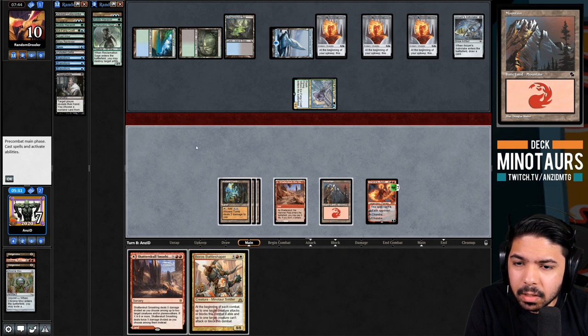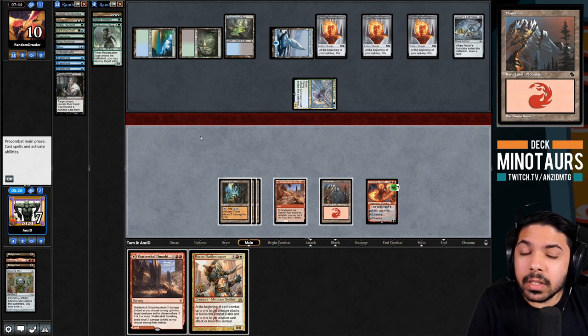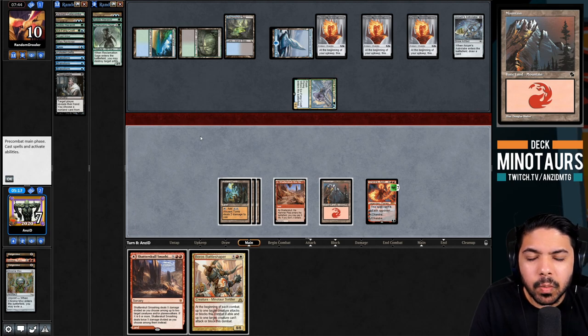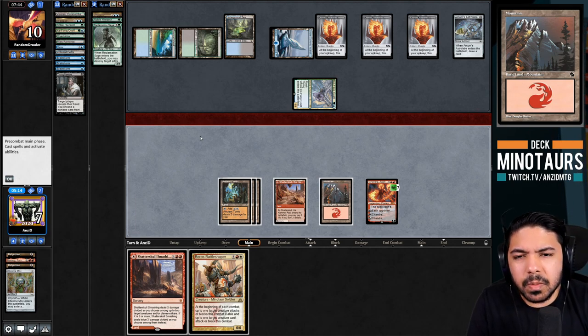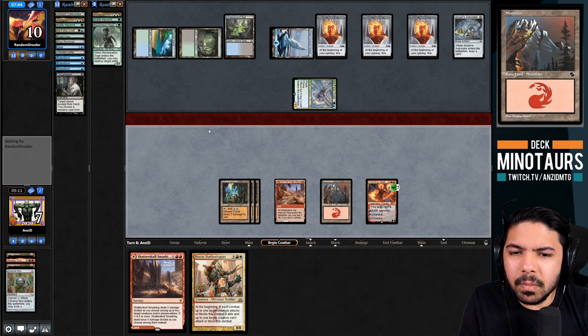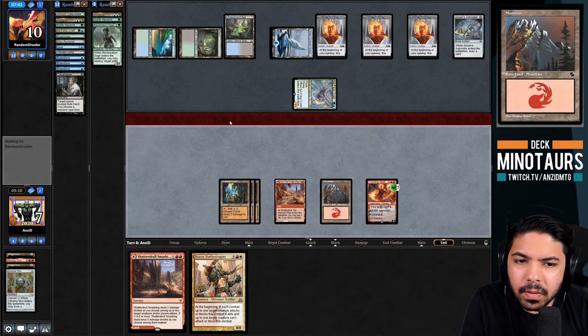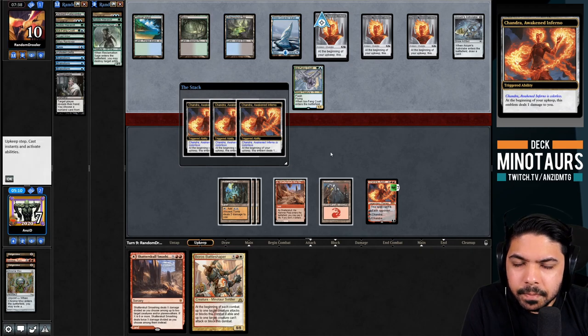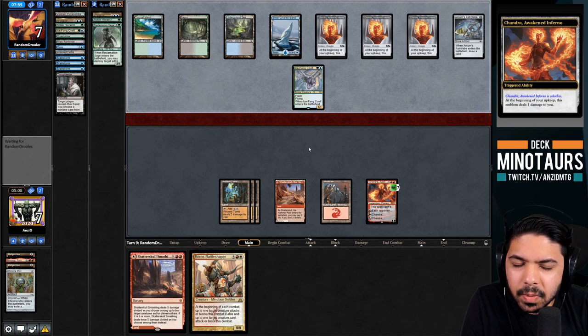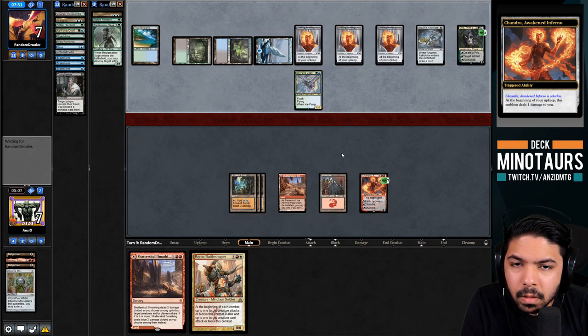We get a little greedy and keep Chandra ticking rather than killing Ice-Fang Coatl. But they top-deck Oko. We go down to three life taking four damage. We sweep the entire board with Chandra's minus-three, play a land, and pass. Sethron comes down as our backup threat. We need to fade their next top-deck.